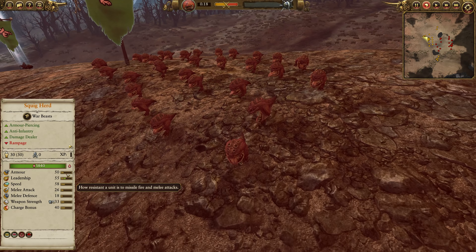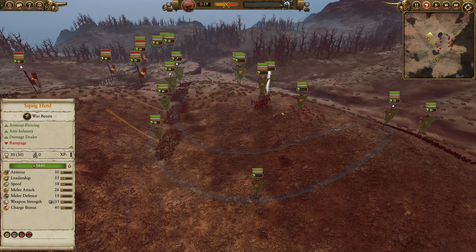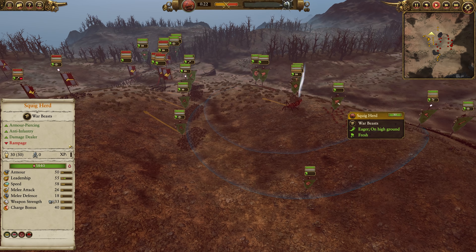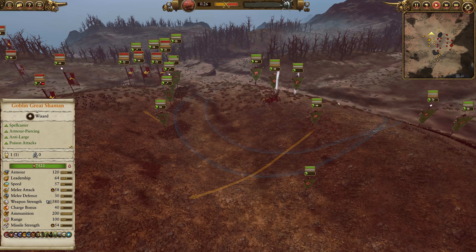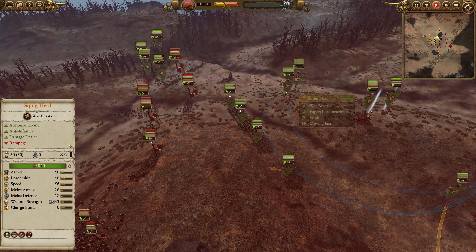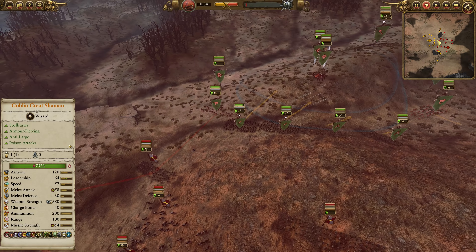They've got 40 charge bonus, pretty solid, 33 weapon strength with 11 bonus versus infantry, 50 armor, only 30 unit models, but a little over 100 HP per unit model, giving them a relatively low health pool overall. One of the reasons you don't see them is because of said low health pool; also only 18 melee defense does make them very squishy. But if you can get them one single charge on the right unit, they can potentially pay for themselves, especially with that 40 charge bonus.